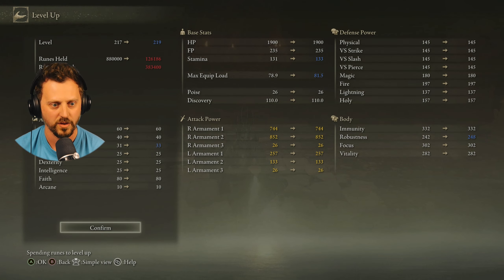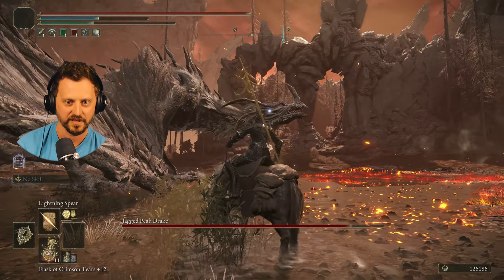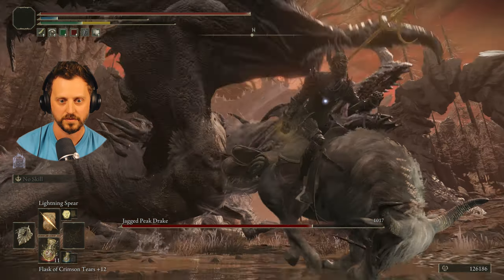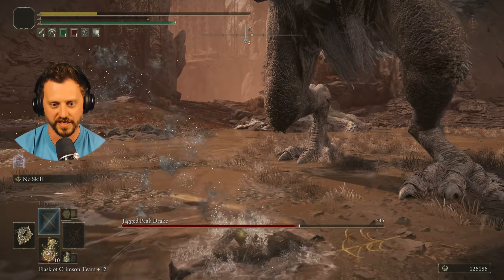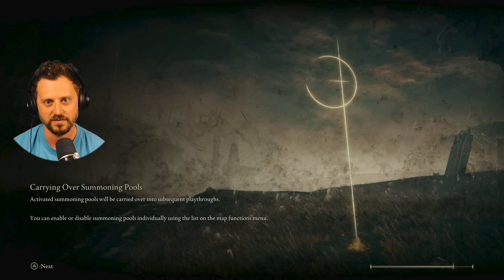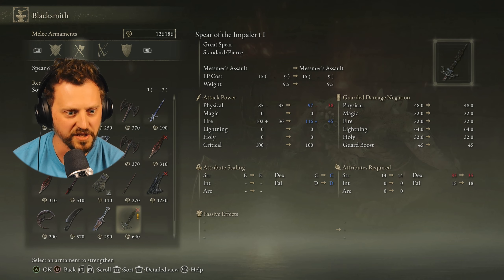Throw a couple levels on this beast while I'm at it. Lightning bolts all day — you're not even hard! Oh fire, so scary. You're pretty tough, aren't you? Headshot — boom! I'm gonna need to get some raisins out here pretty soon. Oh, I died. Should I get that dragon-killing weapon? That's probably a good idea — call me crazy.